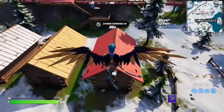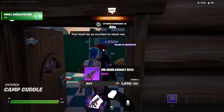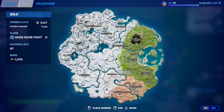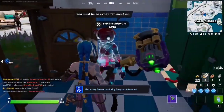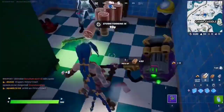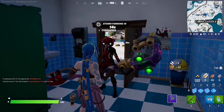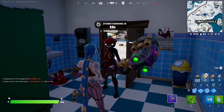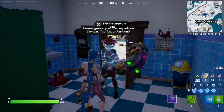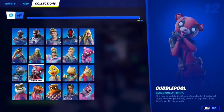If you want to talk to Cuddle Pool, find them at this spot at Camp Cuddle. You can get the epic MK7 Assault Rifle. Keep in mind this NPC does not spawn very often — I literally had to start 20-plus games to find them. They're very rare, so be patient and keep visiting the same spot until you find them.